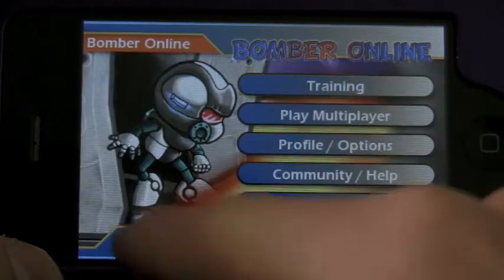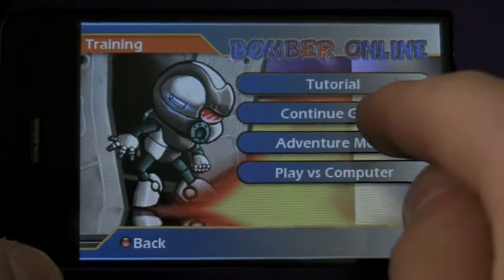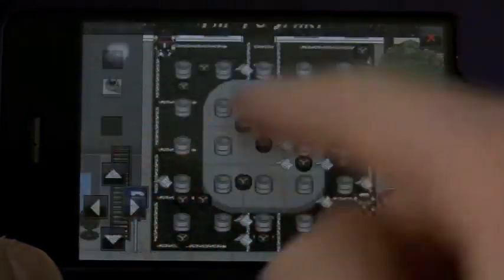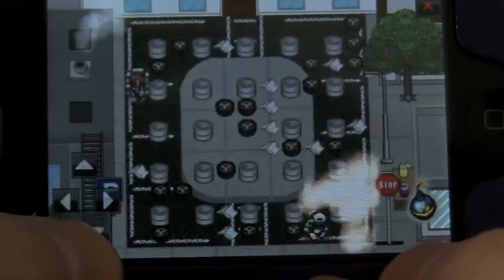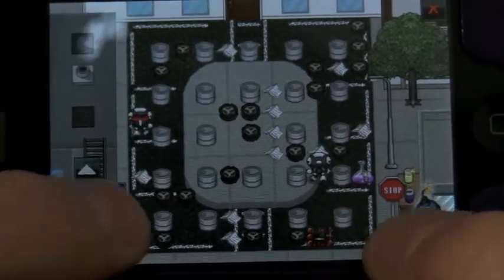Anyway, we are gonna do the adventure mode, so we're gonna click continue game. And there you go — I'm in the space. Here I am up in the top left corner, you see me? There's my D-pad, there's my controls, I can go in and out.